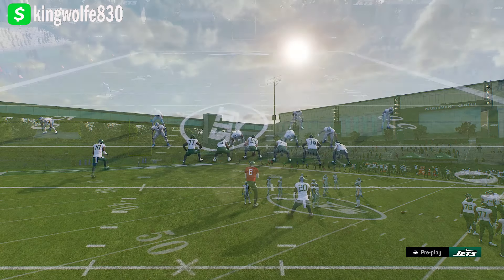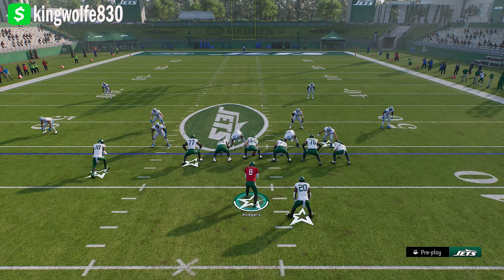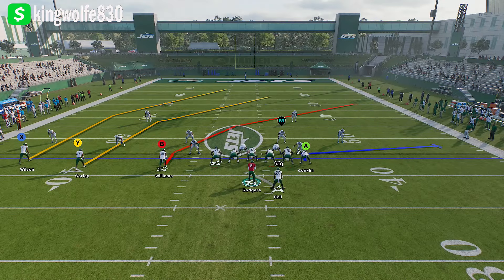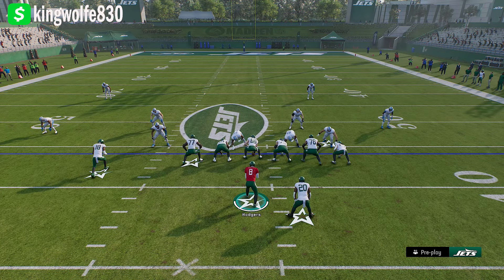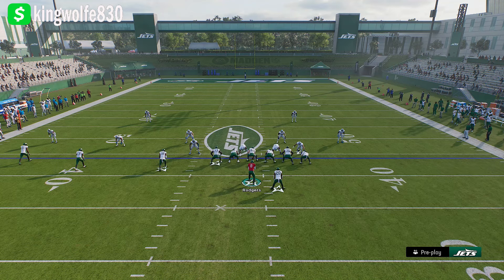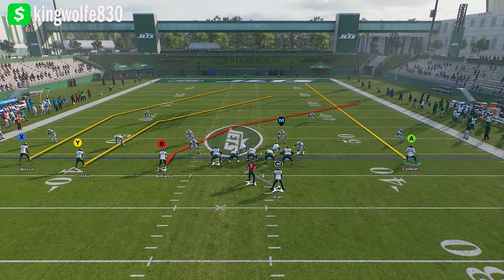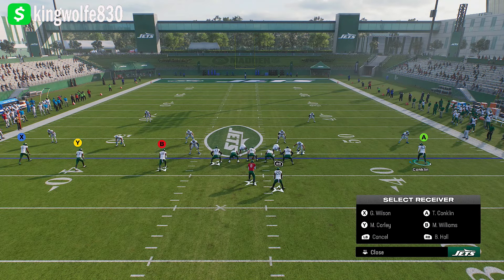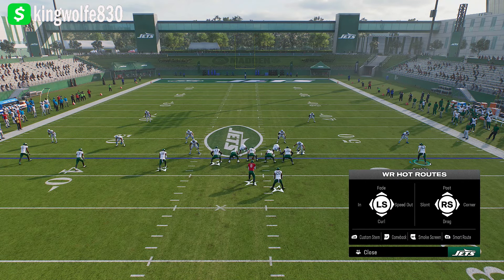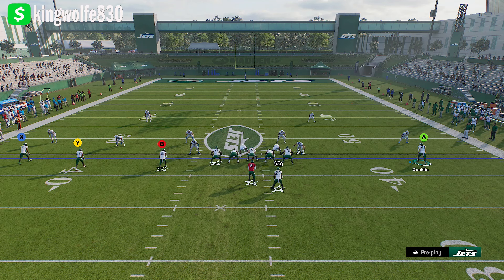Let's go ahead and do Nickel 2-4. The setup requires a little setup to beat Cover 2, and you've got to hope you have the time because the pass rush is insane in Madden 25. First thing we're going to do is take our tight end and put him on a streak — Wire Triangle, selecting A, which is our tight end, left stick up. This will allow us to motion him out, and once he motions out we'll put him on a comeback route — Wire Triangle, selecting A, then left trigger for comeback route.